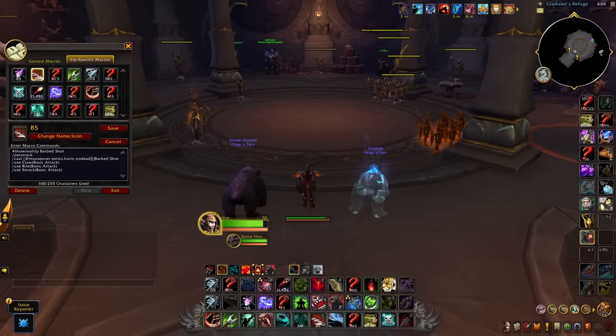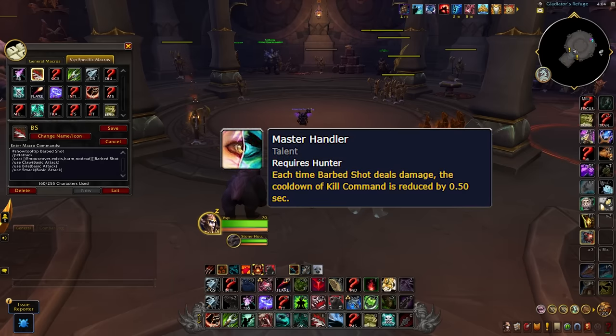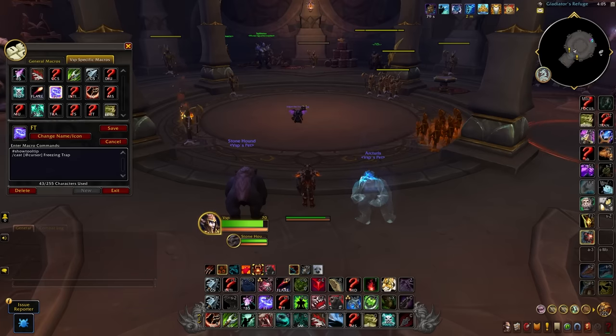Here are the macros I use as a BM Hunter — I'll leave a pastebin in the description. Attached to most damaging abilities is a macro that makes your pet auto-swap to that target and use their basic attack, eliminating the slight delay for a minimal DPS increase. I've also tied a mouseover macro to Barb Shot to spread them without changing targets, which is very important for maximizing Master Handler. I use @cursor macros for traps and Binding Shot so the green placement circle doesn't appear and I can pre-place my cursor to throw instantly. I have a mouseover macro for Spirit Mend when using a Spirit Beast, though auto cast is probably fine. And I use an @focus macro for abilities like Counter Shot, so I can focus damage on a target I don't need to kick while keeping my kick target on focus.